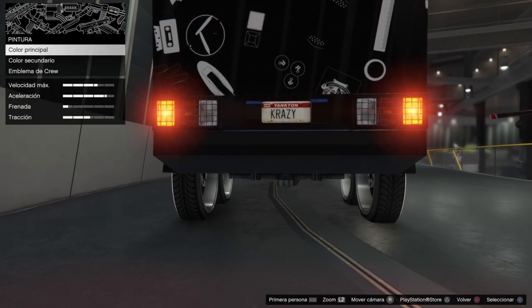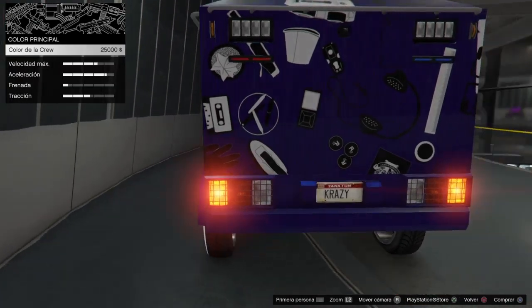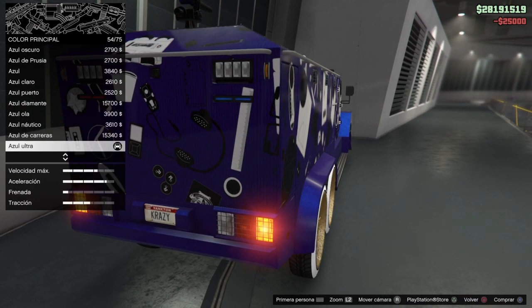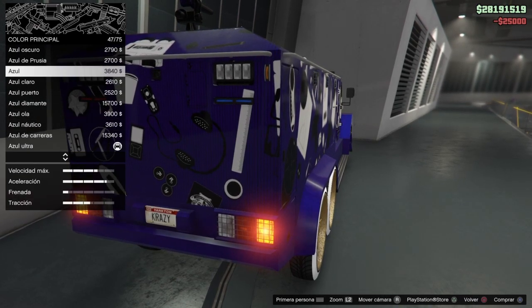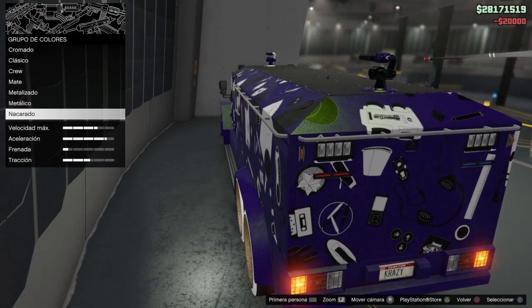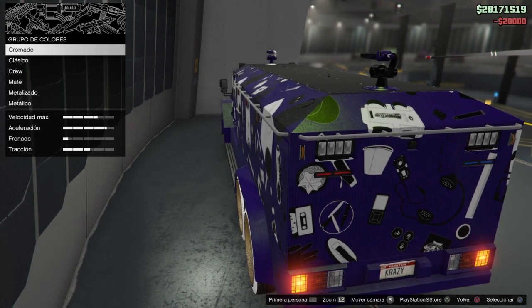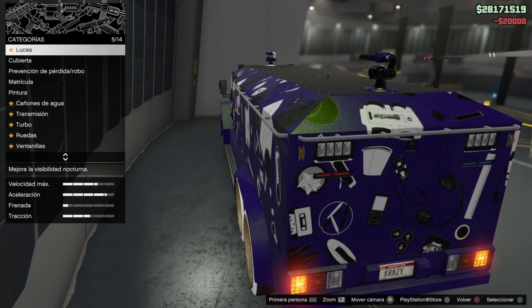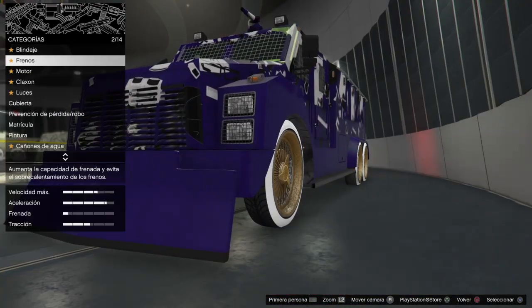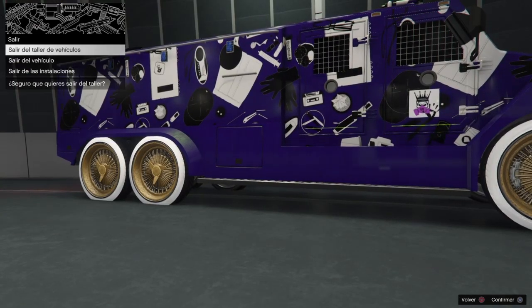I'm going to change the license plate and put mine on, change the primary color to the crib color, and add a pearl yellow — or lime green, which also looks great. So we're going with that.